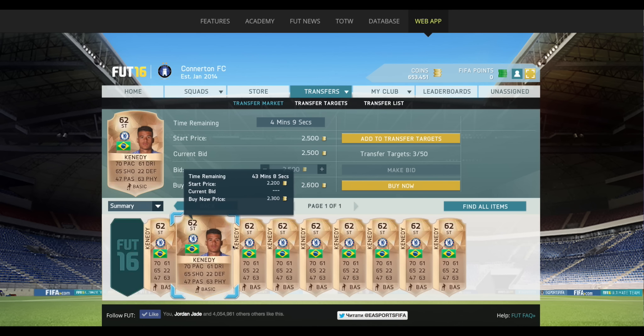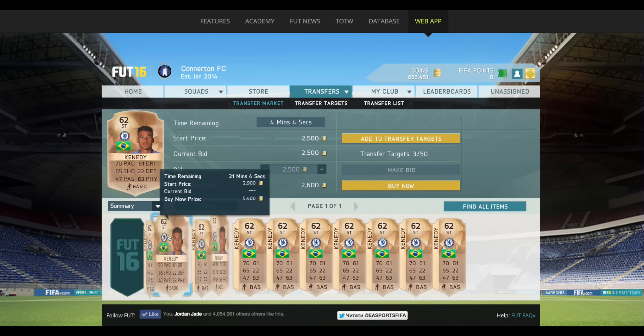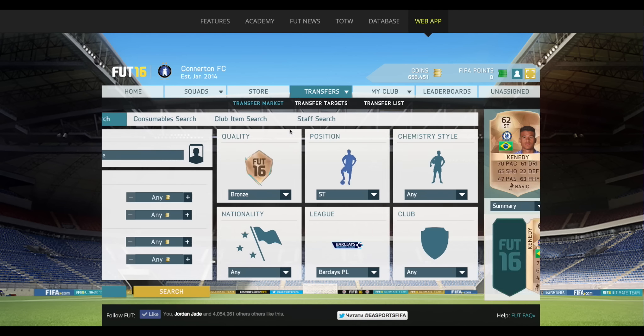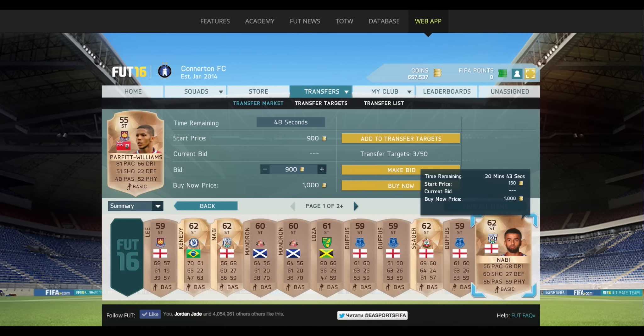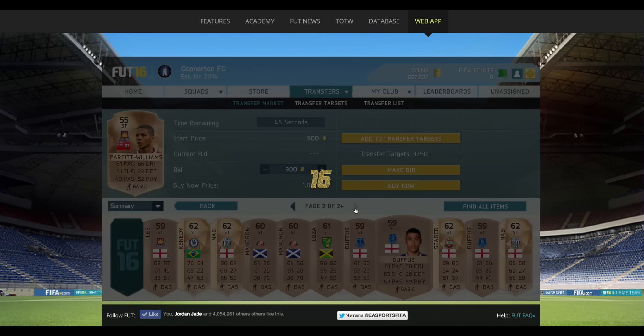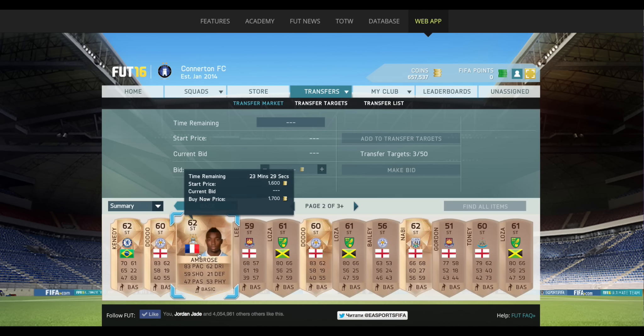Let me just search for a striker because there's a few decent strikers. Kennedy - buy now is 2.6k, cheapest is 2.3k, so there's not really any worth bidding on there. We'll have another look though.